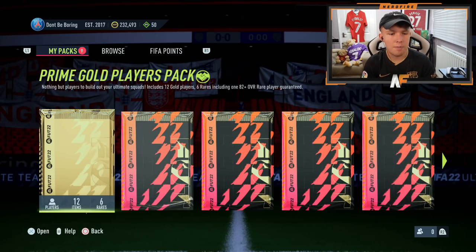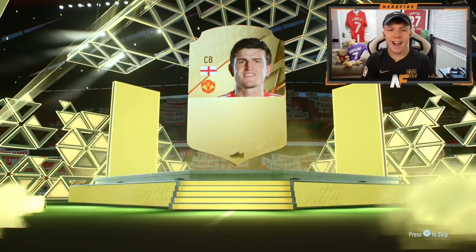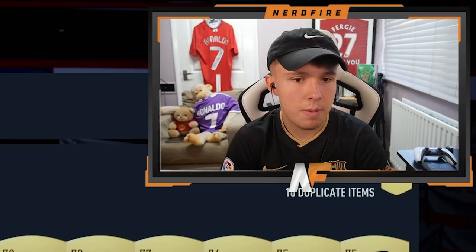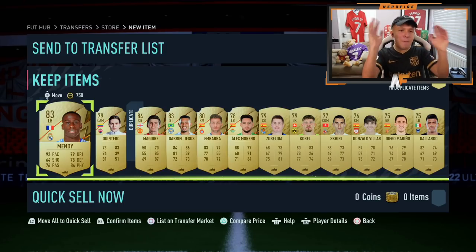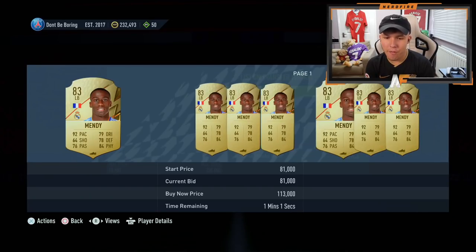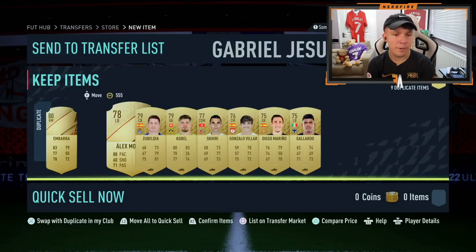Prime gold pack - it's going to be a board. England center back - Harry Maguire, third time I've packed him and he's still not fast enough. Then - oh wow, okay, Ferland Mendy! We will take that! That is absolutely gorgeous. So we don't need to talk about Maguire anymore. Prime mix players pack up next - it's a board, it's Mexican. We'll keep him for fodder.